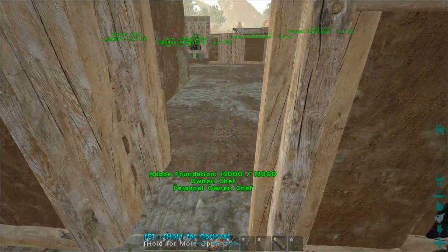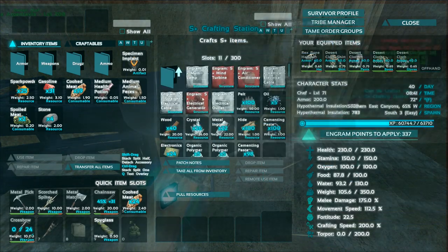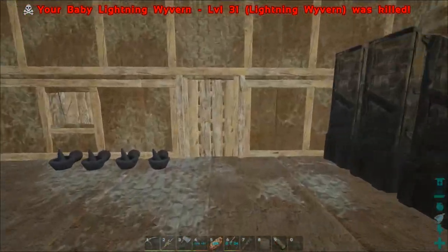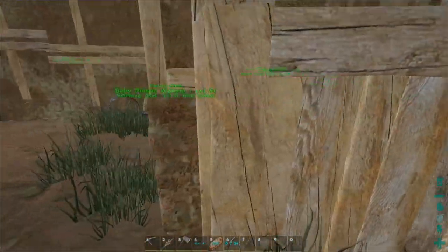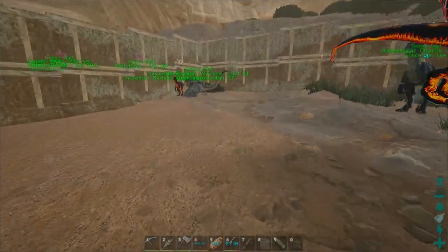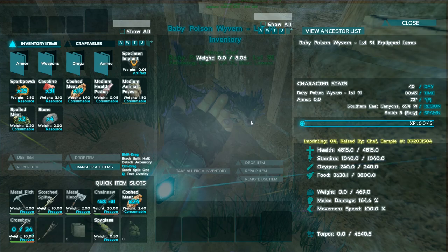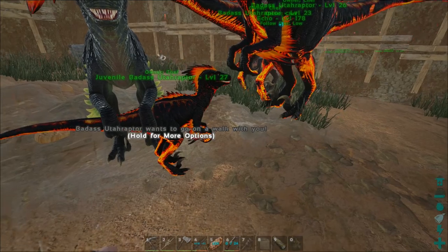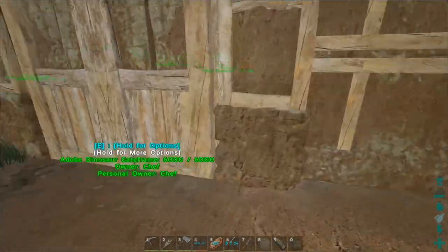What else did we want to make that required a lot of cementing paste? Oh yeah, the wind turbine — or was it the lightning... wait, what happened? Are they hungry? The lightning wyvern might have — hold the phone, wait! What happened to it? The poison one is fine, pretty much full health and full hunger. What happened to the lightning wyvern? This other one wants to go on a walk with me — okay, you can come along.